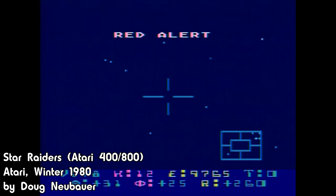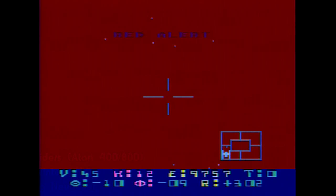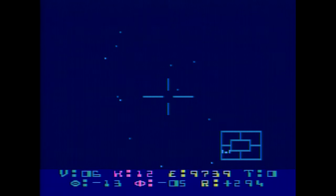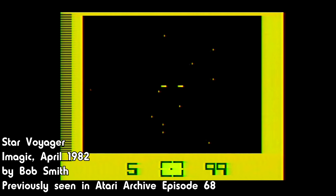With Starmaster, Alan Miller continues 1982's trend of making VCS knockoffs of Atari's 8-bit masterpiece Star Raiders, with an excellent balance between complexity and approachability within the system's limited number of inputs — a trend started in April by Magic Star Voyager, and one that would culminate with Atari's VCS version of the game later that year.